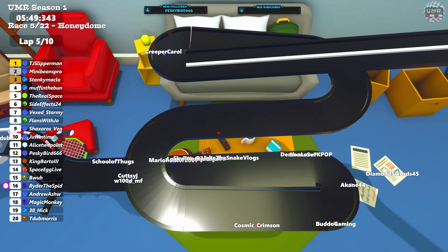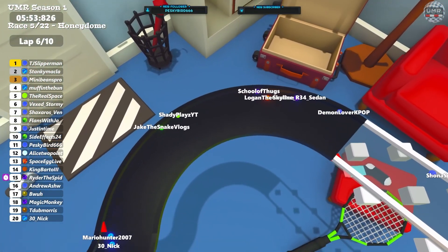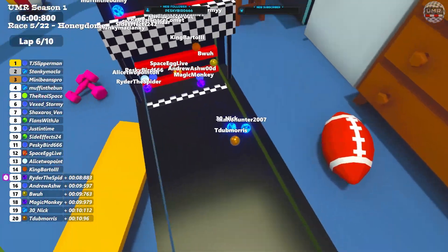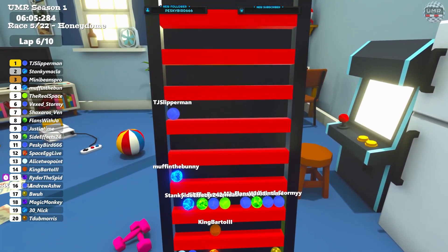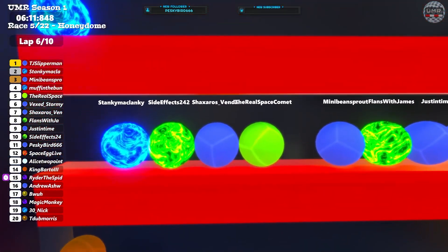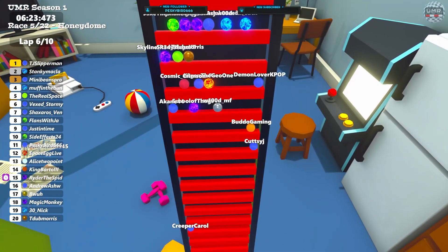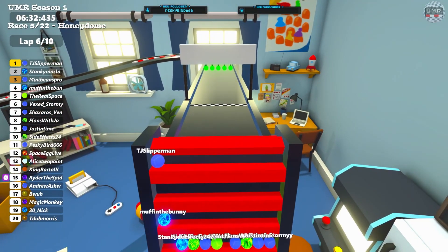Carol is still towards the back trying to make some time up. Quite a bit of a battle going on between Jake, Shady, School of Thugs, Logan, Skyline and Demon. Boer and Magic Monkey fighting for positions. Nick and T-Dub just behind. Taking them down to the ladder now — Boer hopping straight on, a very good jump on the ladder this time for Boer. TJ is gaining time away in first. Muffins in the second spot. King Bartow on their own on the ladder. Carol still way down — at this point it's looking like a potential race over for Carol.